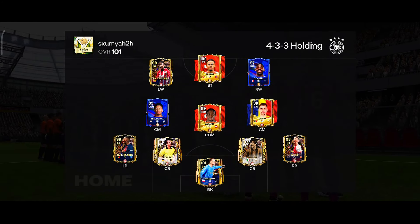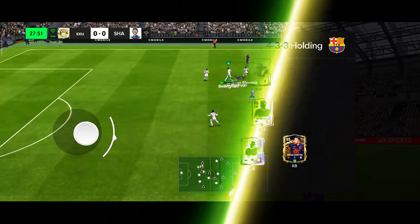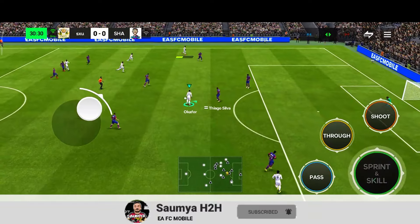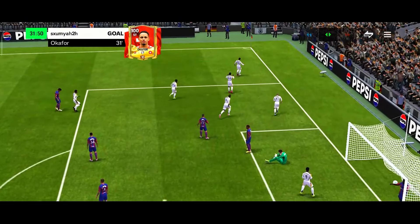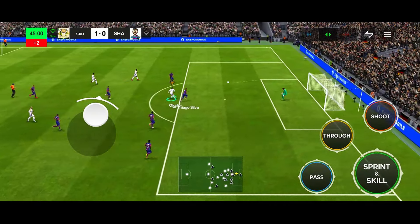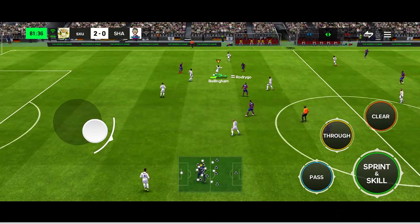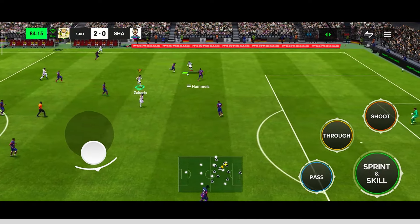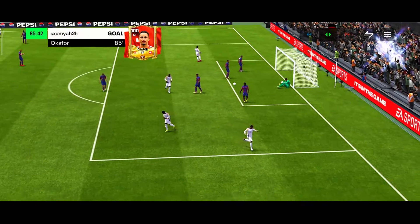In the next match, I am playing from the home side against Santo. He is using a base team. Nico Williams got the ball with the step over and exit, cutting back. Quick pass to Okafor — Okafor with the heel to heel, took a shot with the weak foot and he scored that easily. That's a beautiful finishing. Quick pass to Dembele, pass it back to Okafor. Okafor with the step over and exit, took a shot with the weak foot and scored that as well. Bellingham got the ball, pass to Zacharyah, to Nico Williams with the heel to heel. Nico Williams pass to Zacharyah, quick pass to Okafor. Okafor took a shot and that is a beautiful finish from Okafor once again inside the box.